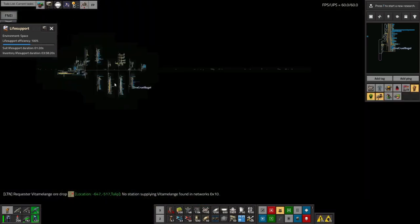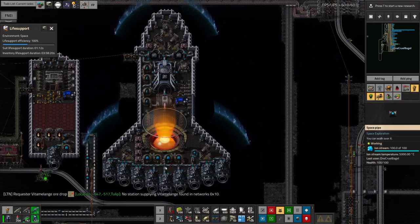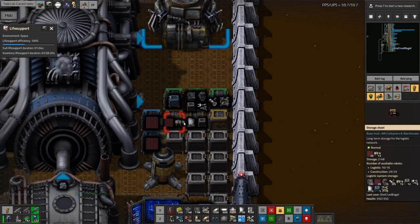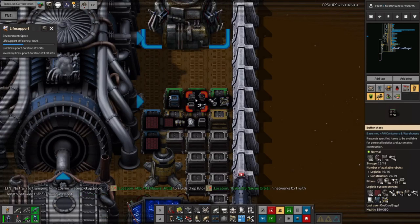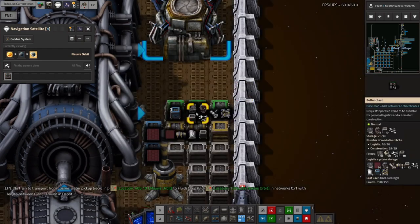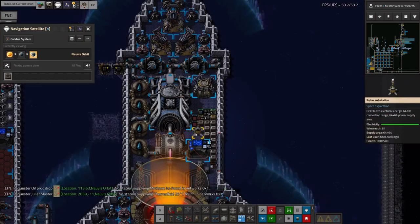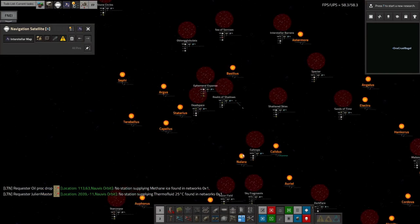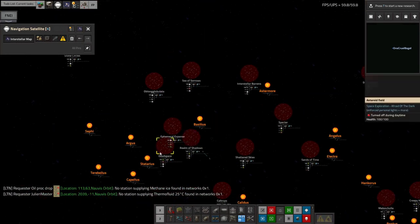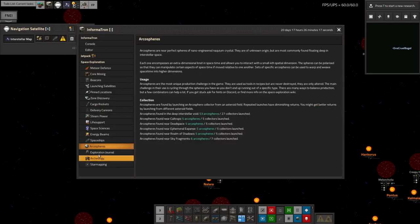So let's move back to collecting Arcospheres — I talked about this in the previous episode but it's worth covering more. I have this spaceship here, my personal long-range travel vehicle with all the ion engines on the back, which can get to most parts of the galaxy reasonably quickly — about 10 minutes or so. In here we have chests, a probe rocket launch silo, and lots of Arcosphere collectors. Over here we have lots of probe rockets. The ship flies out to distant places and starts launching Arcosphere collectors.